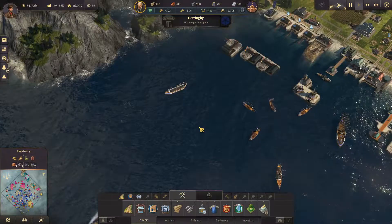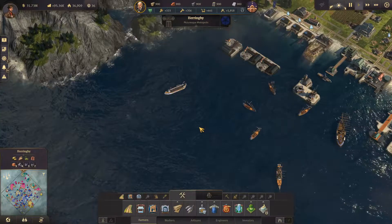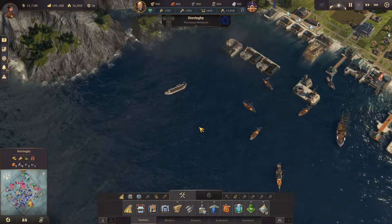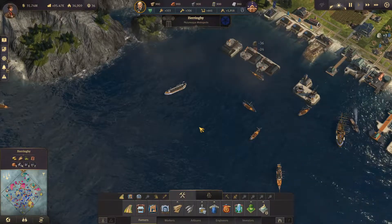Alright, hello everyone, my name is DenzenDan and in this video I'll explain how trade routes work in Anno 1800. First, let's take a look at regular trade routes. These are used to transport goods between your islands using your own ships.